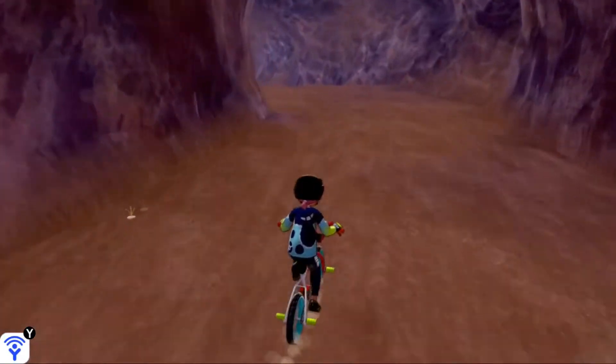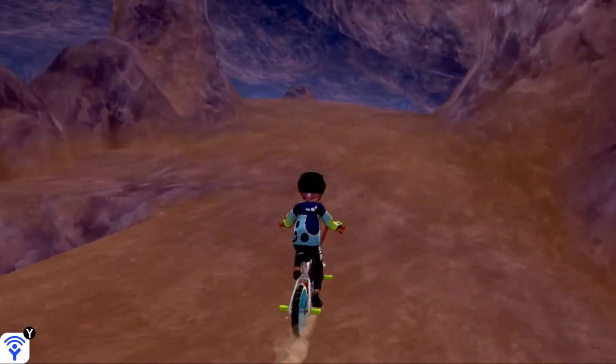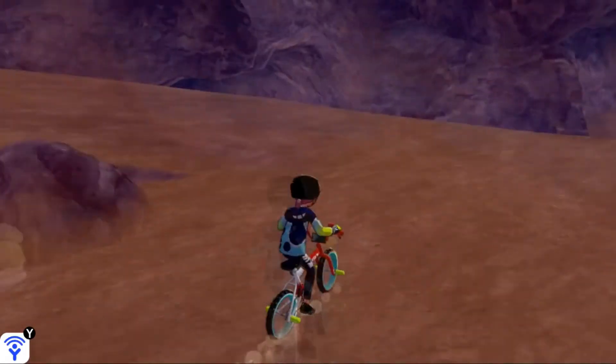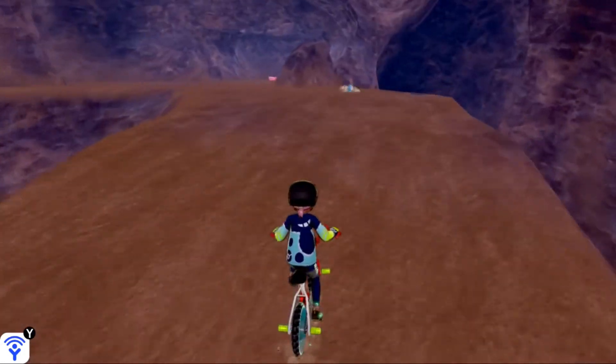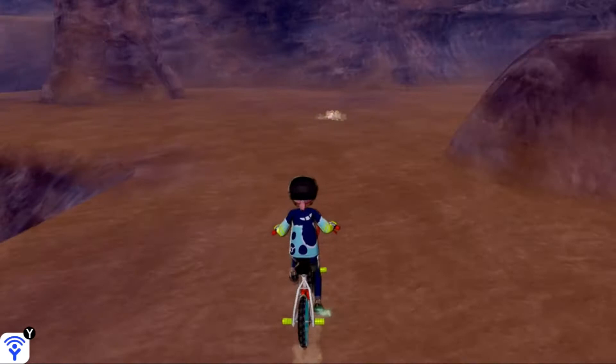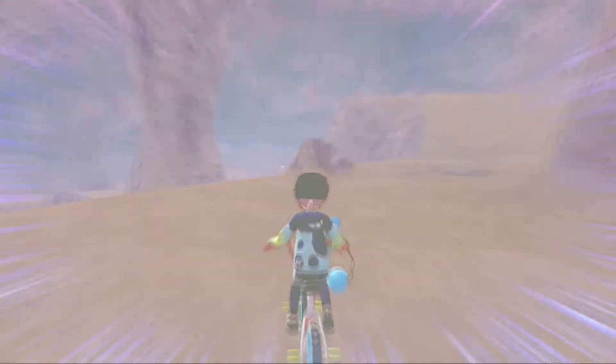Azurul is a rare spawn here — it's very, very rare. What you want to do is drive through this cave until you see him hopping around. It's as simple as that. You might not see him very easily, so if you run through the whole cave and you haven't seen it, leave the cave and come back to reset the spawns. Eventually you'll see Azurul hopping around like this.